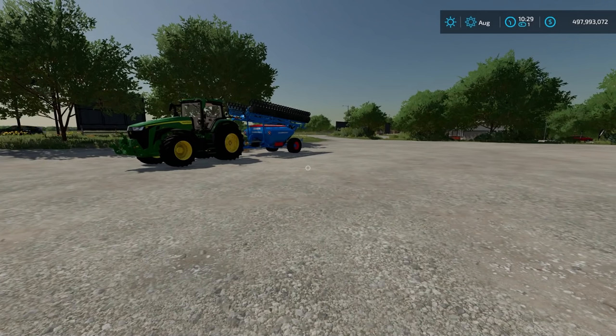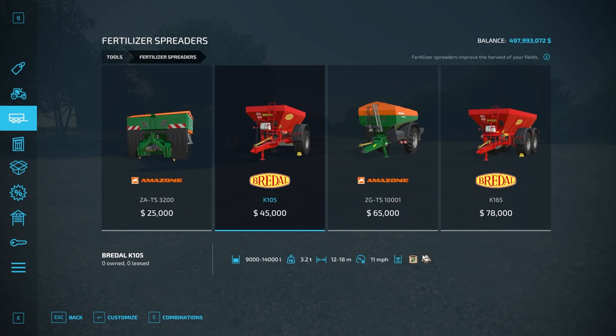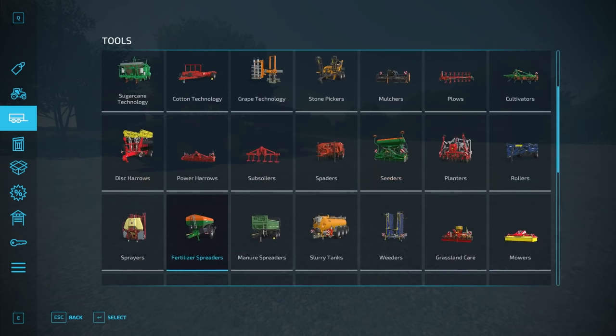One last thing about field prep is liming. If lime required is turned on, you must apply lime using a lime spreader, which is found in the store under fertilizer spreaders. Look for one that has the lime symbol at the bottom — not all of them have it, so just be aware of that.